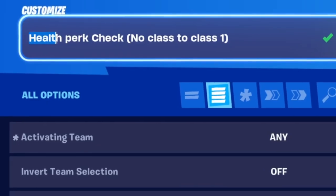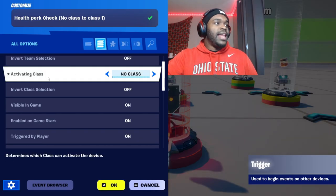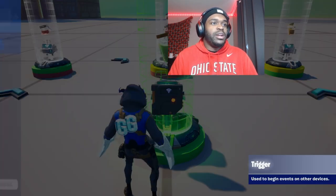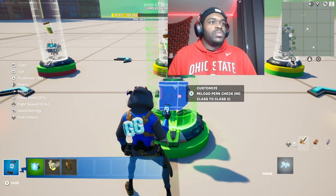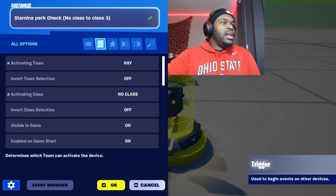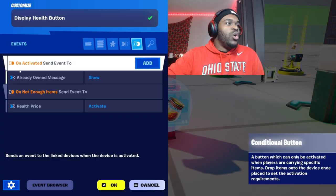Go to your content drawer, grab a Trigger Device, and place it in front of the red class. Name this 'Health Perk Check', no class to Class One, activating team any, activating class: No Class. Copy it over and place it down — name this 'Reload Perk Check', no class to Class Two. Copy that again and place in front of stamina — name this 'Stamina Perk Check', no class to Class Three.